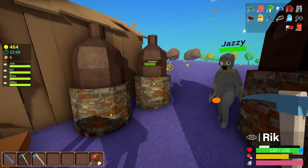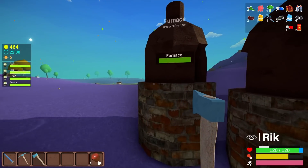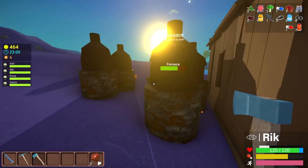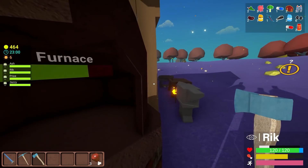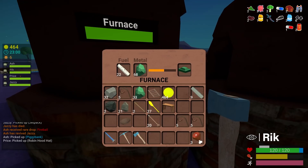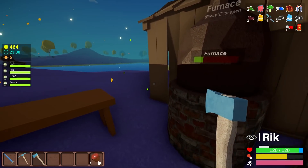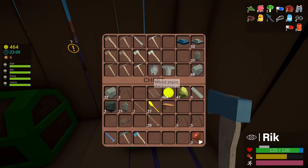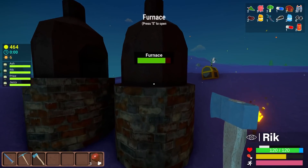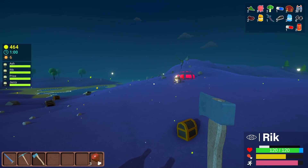I'm making steel armor because that's the only thing I can afford right now. Check in the chest inside if you don't have steel armor stuff yet because I just put some of my old steel armor in there. We're smelting a crap ton of mithril right now but we're gonna have enough adamantite by morning to make tools, so just don't make any mithril tools. I think apple pie - I got a pickaxe. Is it bread and apples that make apple pie?